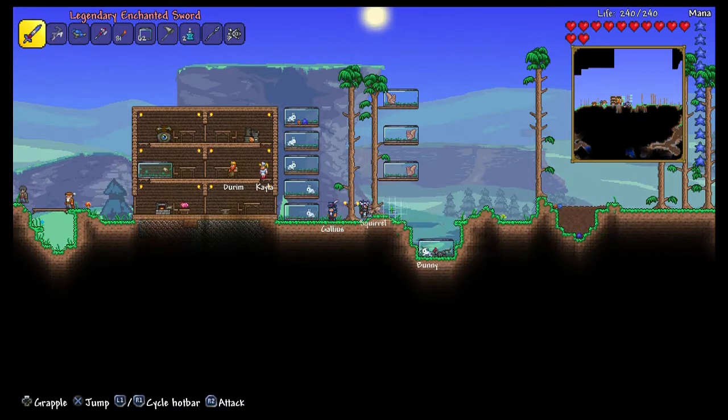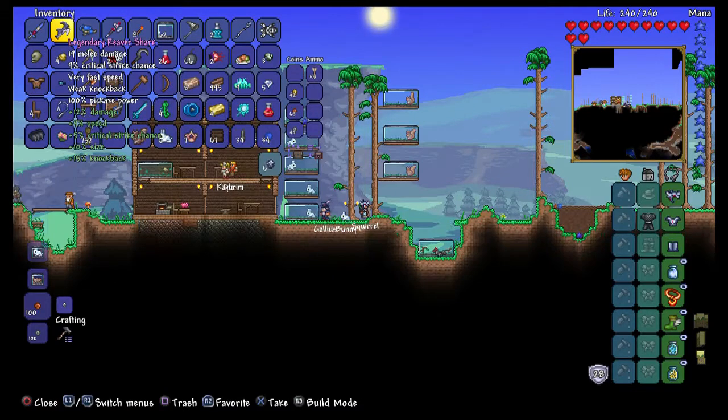I found this enchanted sword underground. And I got this from fishing — the Legendary Reaver Shark. It has 19 melee damage and 100 pickaxe power. That's what really surprised me.